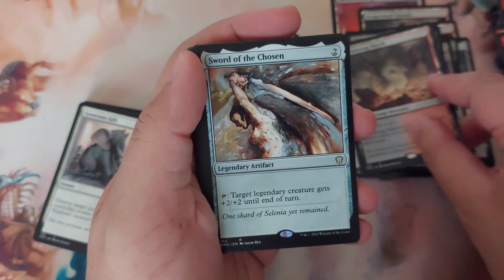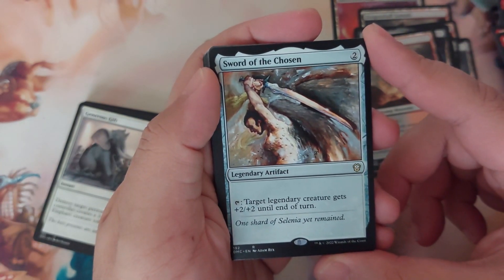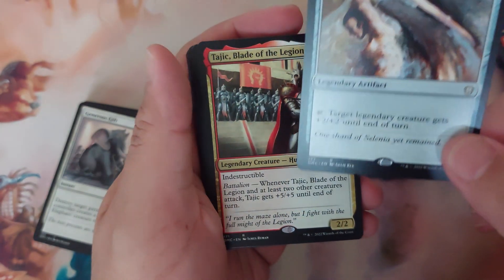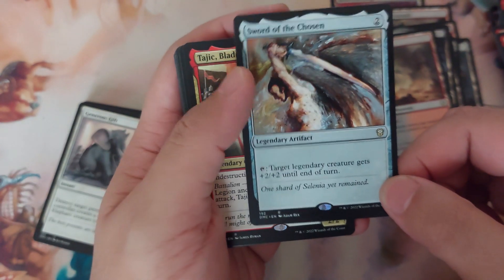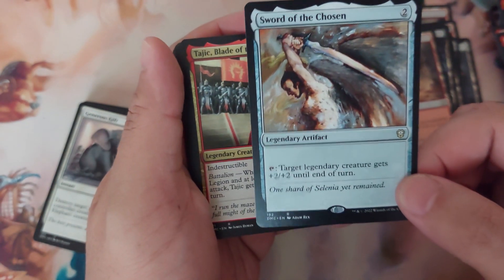Shivan Gorge — another legendary land: tap for one colorless, pay three, tap: Shivan Gorge deals one damage to each opponent. Shiso's Death Storehouse — another legendary land: tap to add one black mana; pay one, tap: target legendary creature gains fear until end of turn. Smoldering Marsh — dual land. Sword of the Chosen — two to cast, legendary artifact: target legendary creature gets plus two plus two until end of turn. I didn't know before that this is a legendary permanent — this is nice.